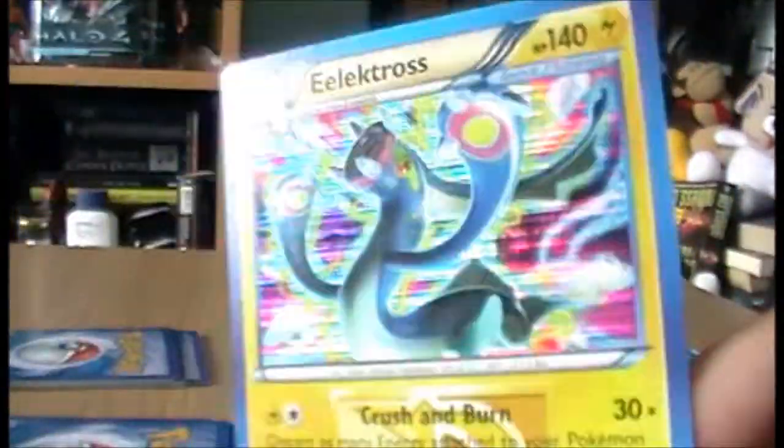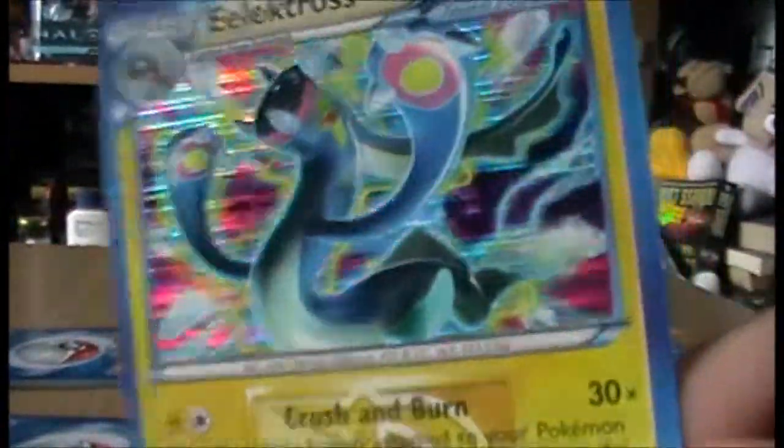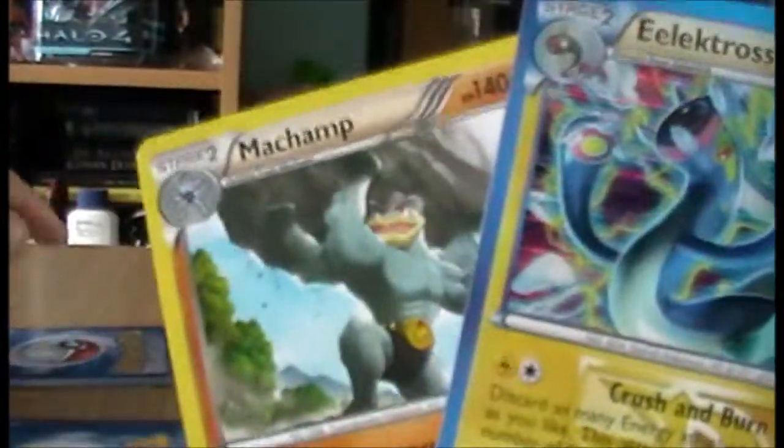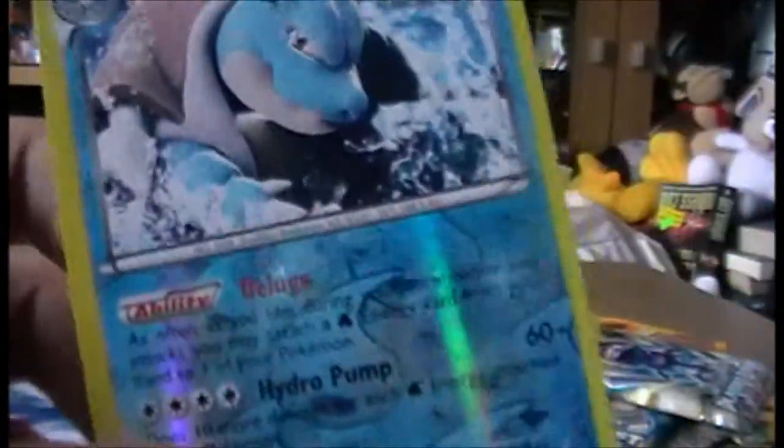And we have another Electivire - it's Holo! So I have Reverse Electivire and Holo Electivire - well, that's bizarre. A look back on the Rares we got: Machamp, Plasma Electivire, and Plasma Frosslass - Electivire being Holo, that was pretty cool. But I must admit the card I'm most happy with is my Reverse Blastoise.